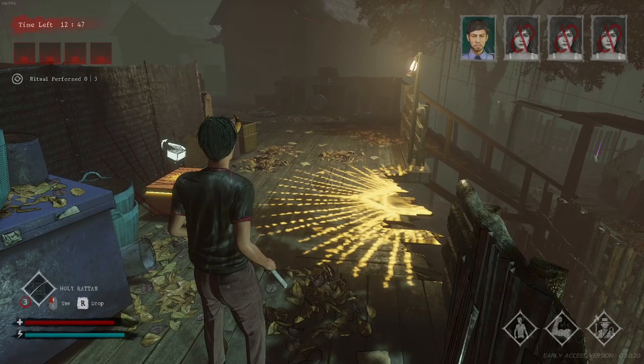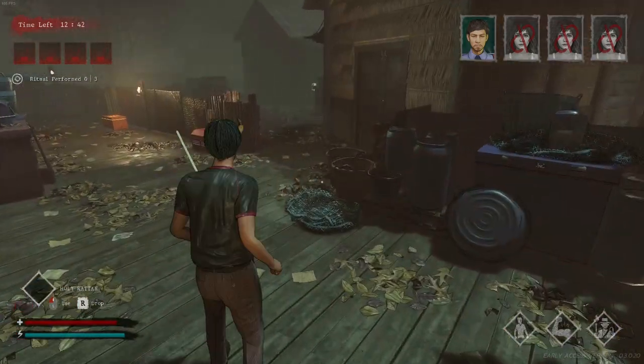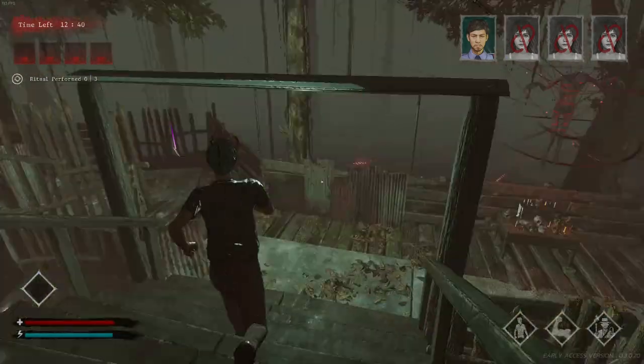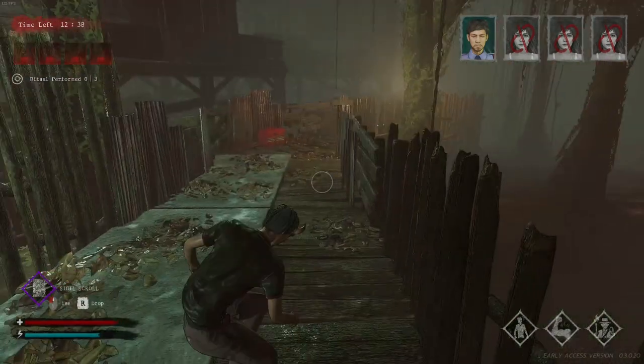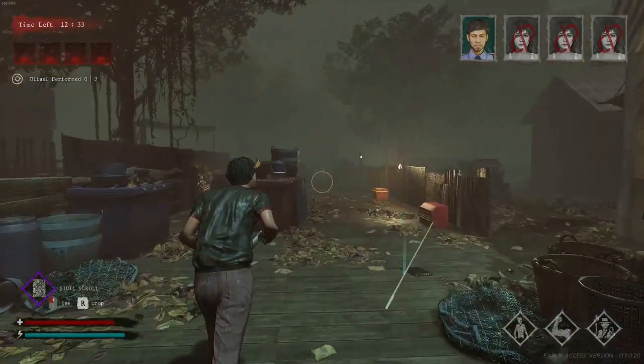Against specters like both Nymph and Prisoner, your best bet is to drop the raton, use sigils — which come up plenty of times if you use items correctly — or use holy water.